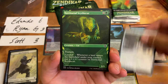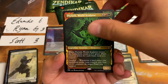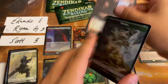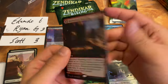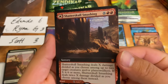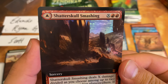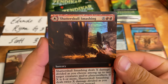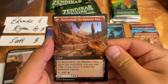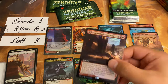We have a Maul of the Skyclaves, Scythe Cat, McKin the Ox, Firelath World Sculptor showcase rare, a foil Dread Worm, and a foil mythic Shatter Skull Smashing. I actually saw the back of it earlier, but that is a gorgeous card as well. Shatter Skull Smashing and Shatter Skull Hammer Pass — also just gorgeous. This will definitely be seeing play.